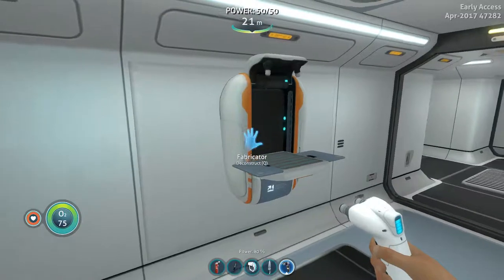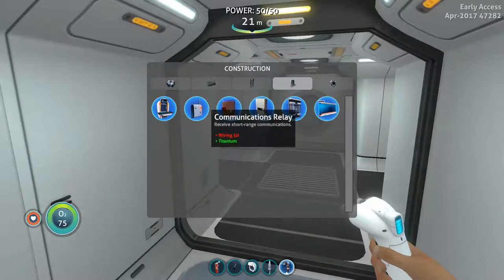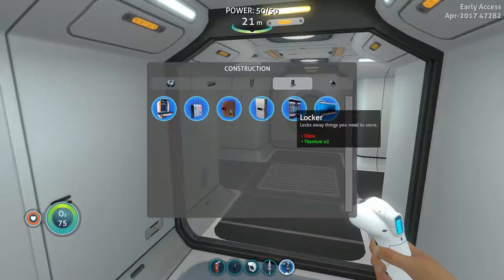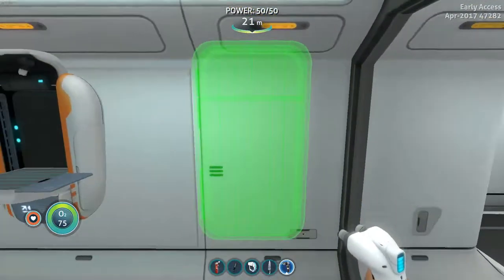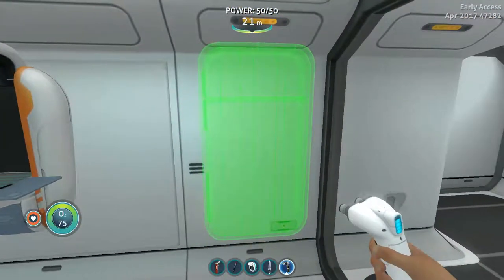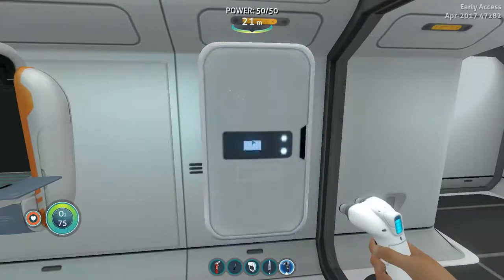We do need a compartment of some kind — let's see. A locker — oh, and I need glass which I just used. Perfect. Wait, hang on — there we go, I could use this. I'll just put it right here. Oh, and I can name it. I'm gonna name it 'Stuff'.